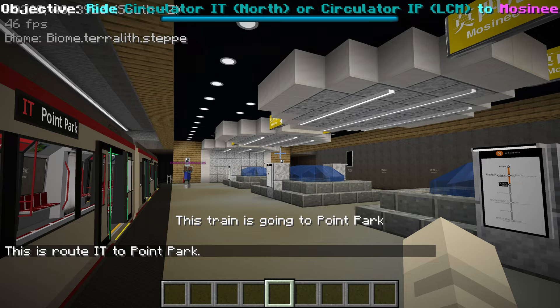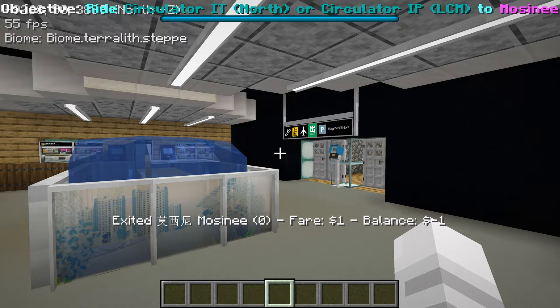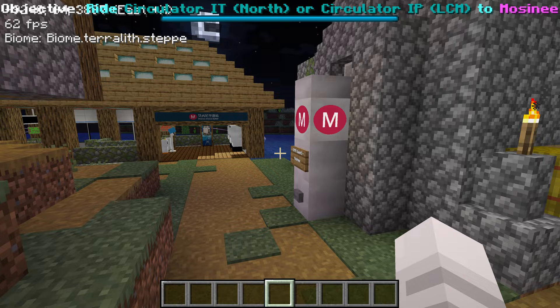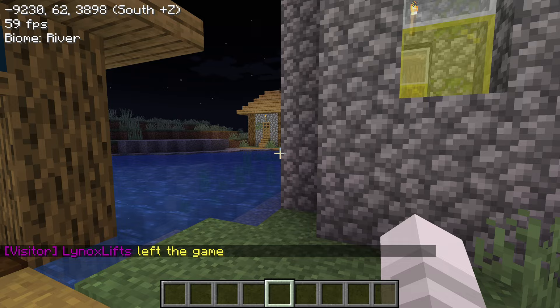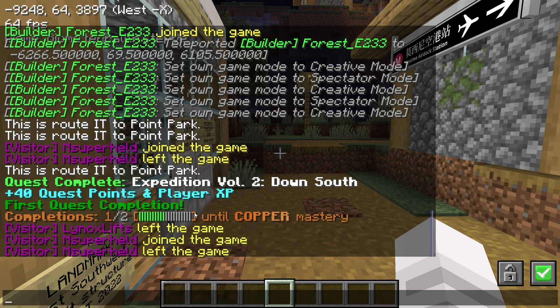This station is Moisney, so I'm gonna get out and find the button. Novi Vodka Store is protected by barrier blocks. Where's the button though? Is it up here? This way is the exit — I get a little claustrophobic with the sign so close to the ground. Oh, here's the button! I completed my quest — Volume 2, Down South. I got 40 quest points and player XP. So since this system got revamped, it kind of lost my progress for the other stuff, which is okay. I've gotten 40 quest points and completed my first quest, because the game doesn't know I've completed the older ones since the system changed. I need one more completion until I get the copper mastery level.